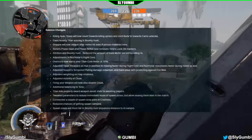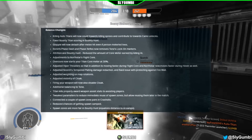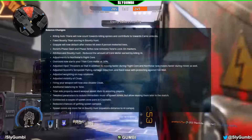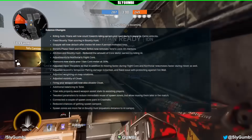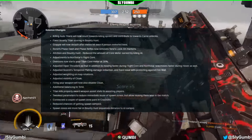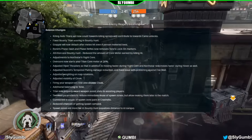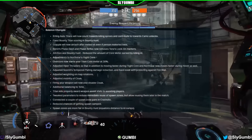Balance changes: killing auto-titans will now count towards killing sprees and contribute towards camo unlocks. Fixed bounty titan scoring in bounty hunt. Grapple will now detach after melee hit, even if the person melee lives. Ronin's phase dash and phase reflex now removes Tone's lock-on markers. In attrition and bounty hunt, reduced the amount of core meter earned by killing AI. Adjustments to Northstar's flight core — overcore now starts your titan core meter at 30%; Northstar now also moves faster during hover. Adjusted Scorch's tempered plating damage reduction and fixed issue with protecting against firewall. Adjusted waiting on map rotations. Adjusted visibility of cloak — firing your weapon will now also disable cloak.